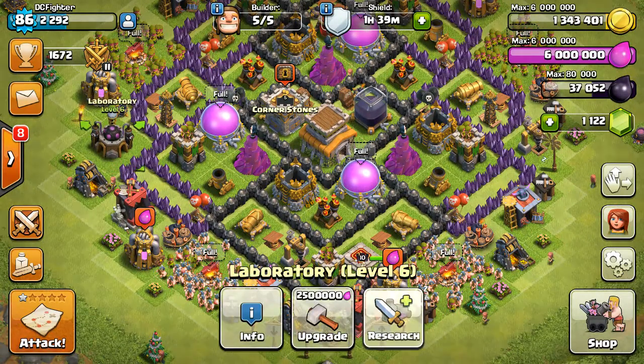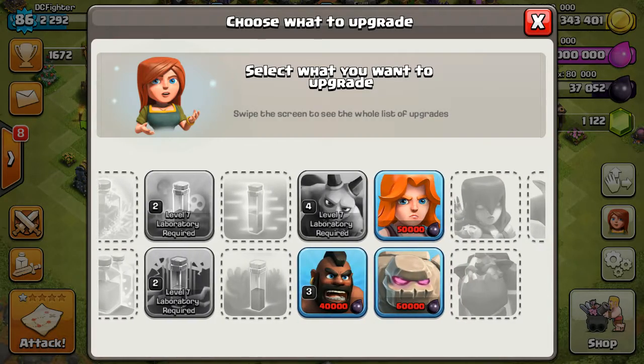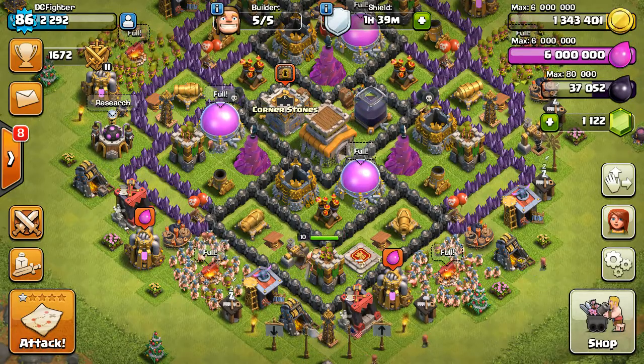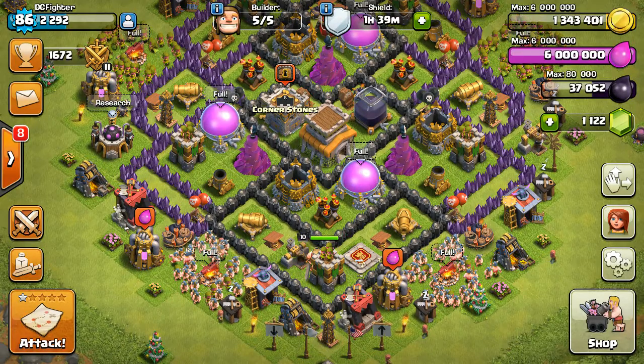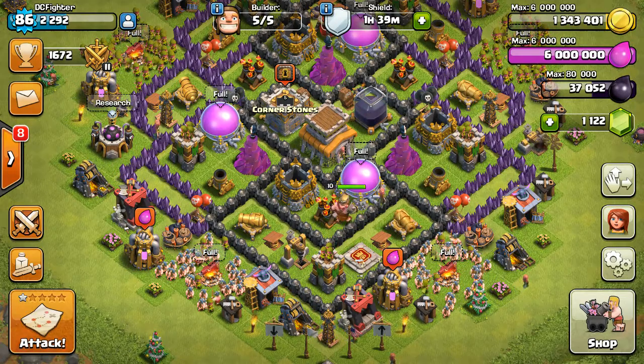So I can get to level 4 — yeah level 4 — and it's 40,000. I'm pretty close, I only need 3,000. Did I say gold? I meant Dark Elixir, so I only need Elixir, which is pretty cool.